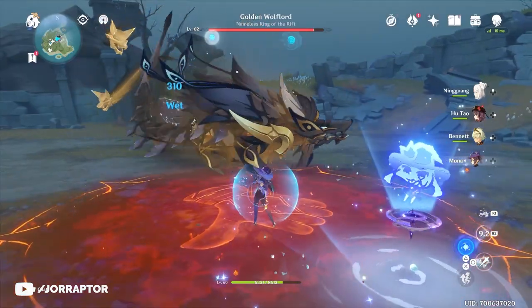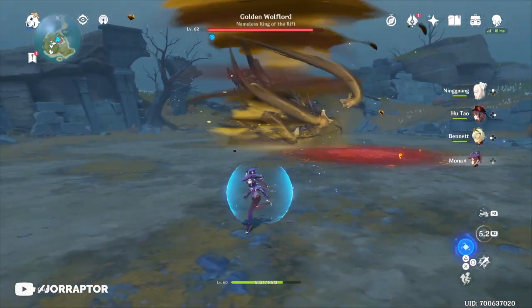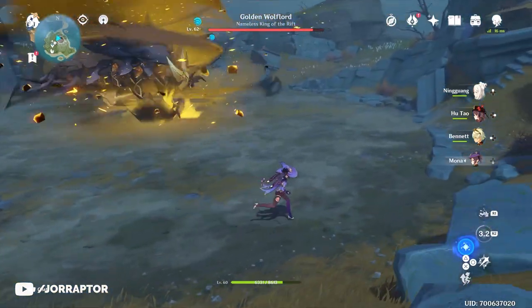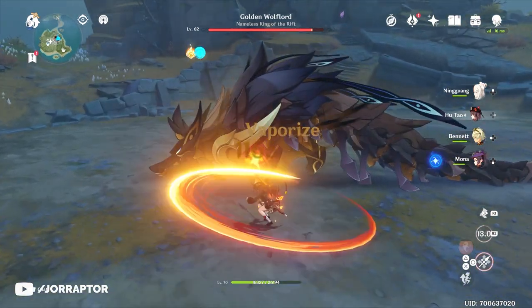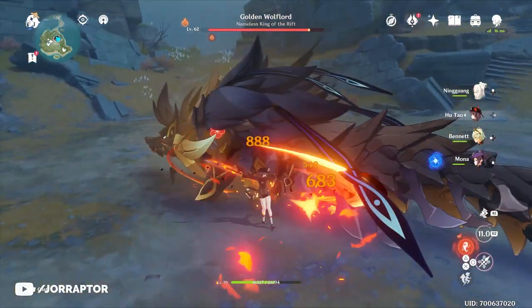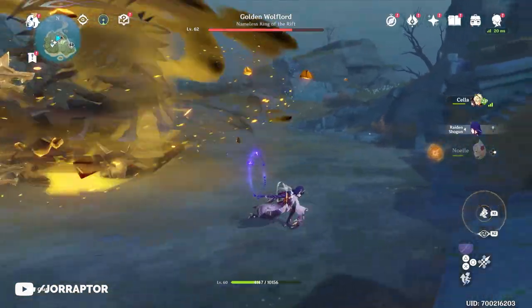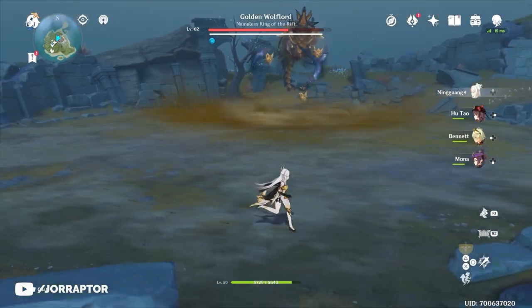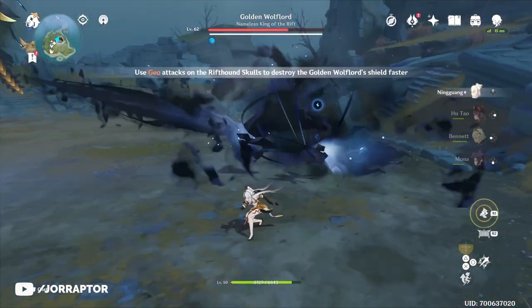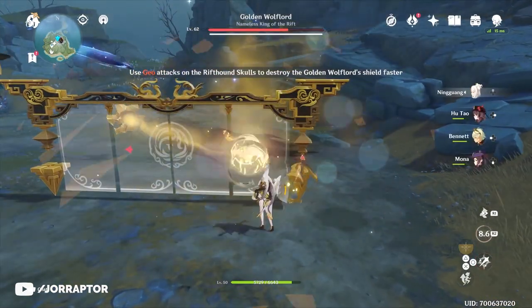Having a ranged character is great because the Wolf Lord will be floating around, although melee can work too as the boss will drop down in between attacks, making him a really easy target. After dodging his attacks and dealing damage when he's on the ground — he for example does a tornado, which was easy to just outrun — there will be a new phase where he drops three small Wolf Skulls in the arena that disappear when using Geo attacks.